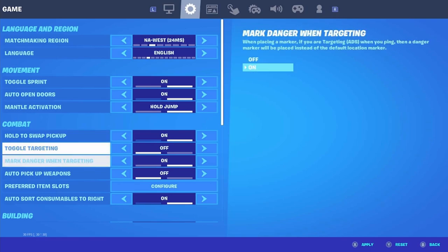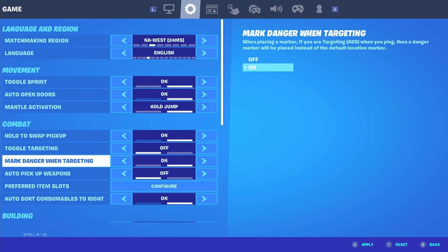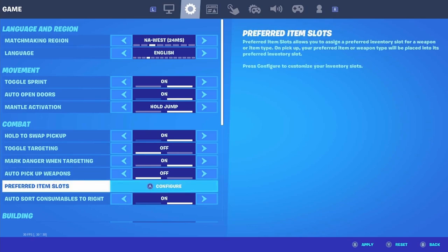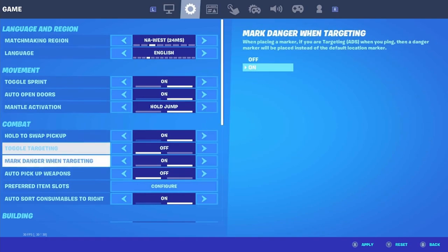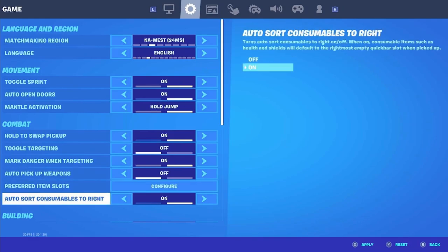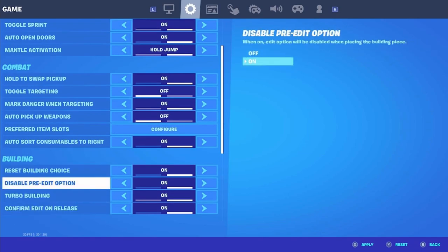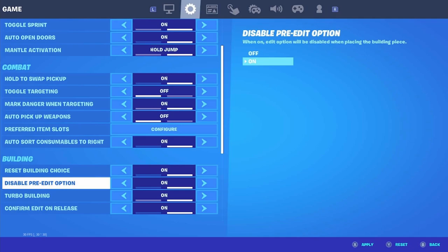Toggle targeting — you can turn this off. Mark danger when targeting — I like to have this turned on. Auto pickup weapons — make sure this is off, it's pretty annoying, though it could be used to your advantage in certain situations like trying to pick up a gun off spawn. Item slots — you can configure these to whatever you like; I have them turned off. Auto sort consumables to the right — make sure this is turned on, it's very helpful when reorganizing your inventory.